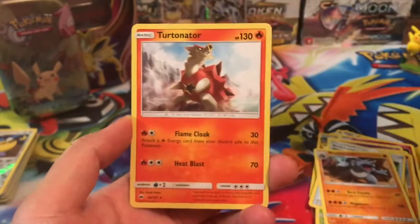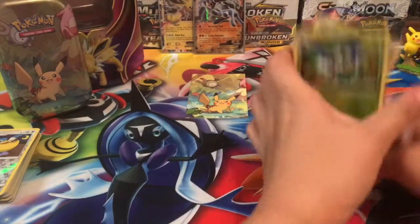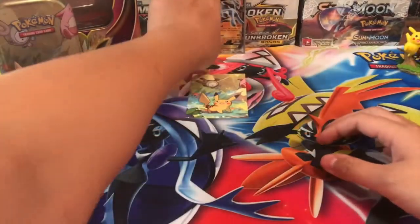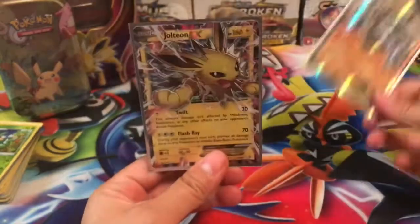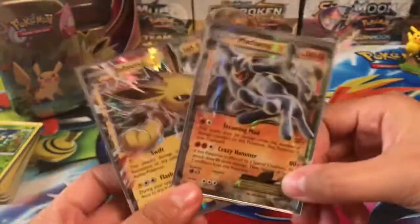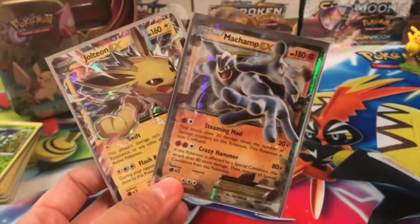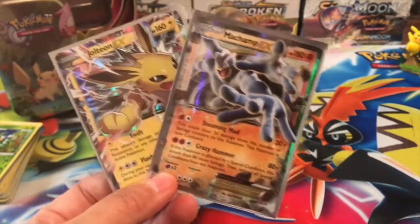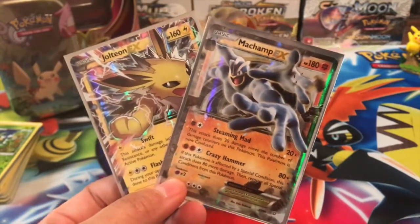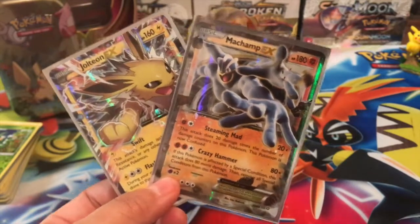We got a Cinccino reverse and a Turtonator regular rare. Out of all six packs, one hit — the Machamp EX — but we did get the Jolteon EX so either way it was a fun opening. I'm moving to my new house soon so I'm trying to open packs. Hopefully you guys enjoy all these pack openings — leave a thumbs up, like, subscribe if you're new, comment below. Bye guys!